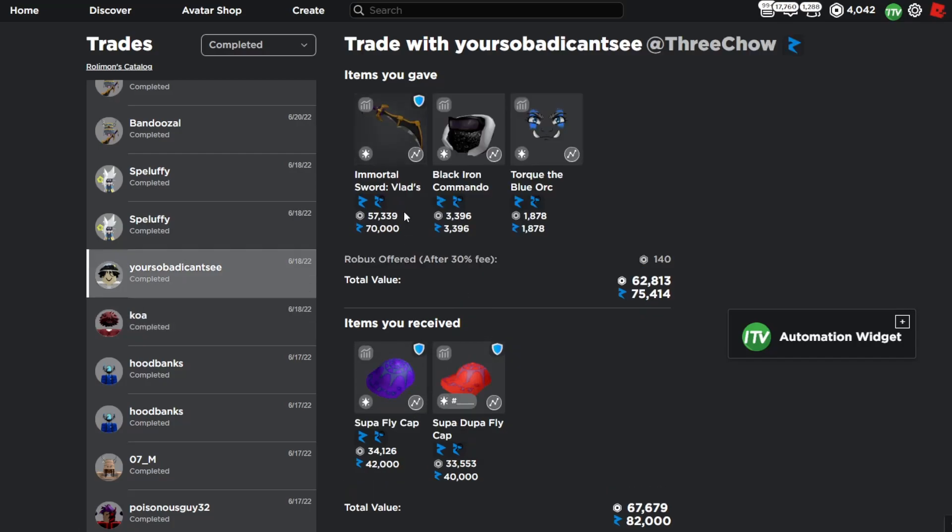Next I downgraded one of the Vlad's Lamb and Swords for a 15k overpay at the time with the Super Duper Fly Cap, so it was definitely more than I gave for one of these Vlads — just a win in general.